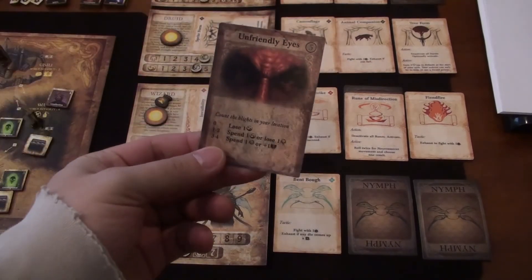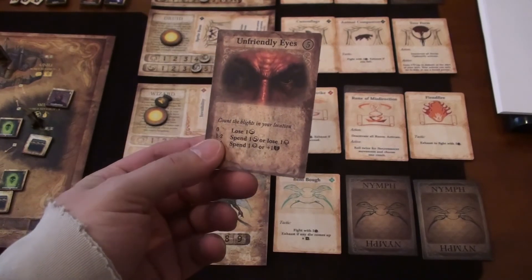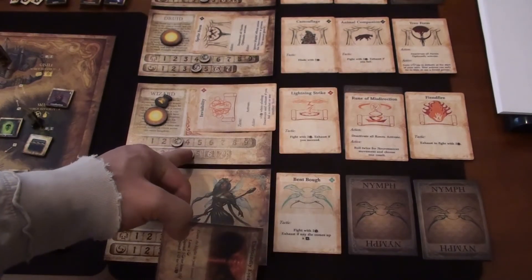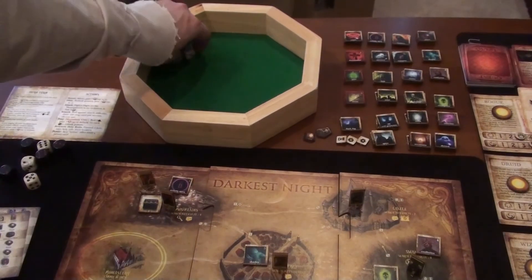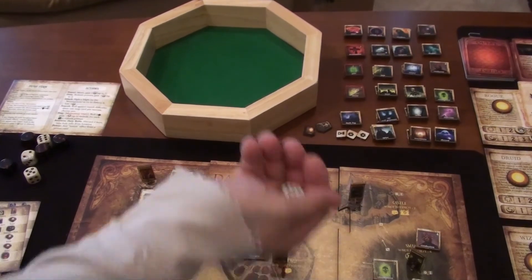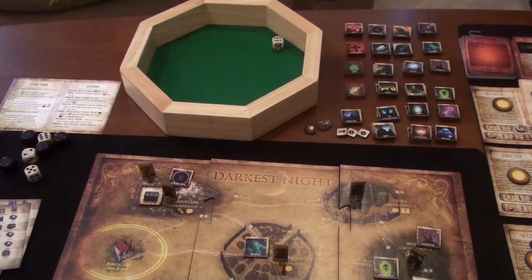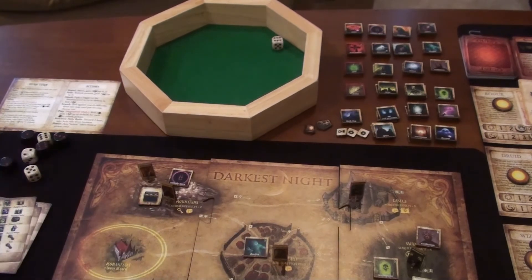He draws his event card — Unfriendly Eyes: count the blights in your location, there is one blight; spend one secrecy or lose one grace. The wizard spends a secrecy, dropping to four. For his action he searches — search difficulty of four, one die. He rolls a six — success! In the mountains he finds a Supply Cache.